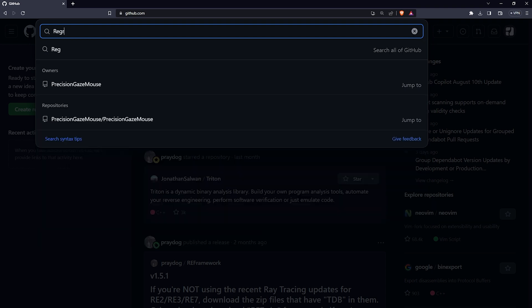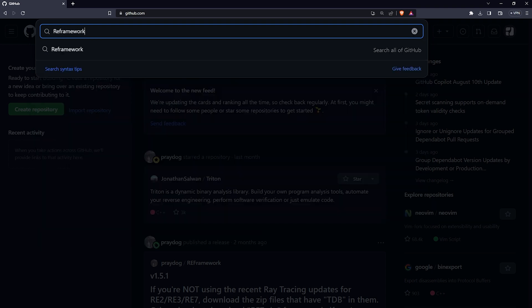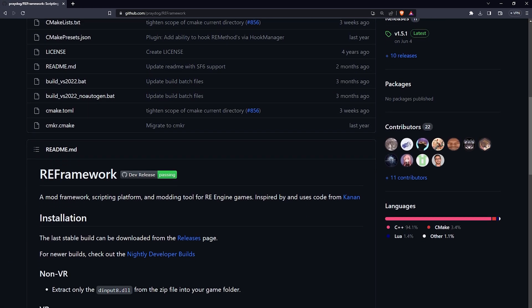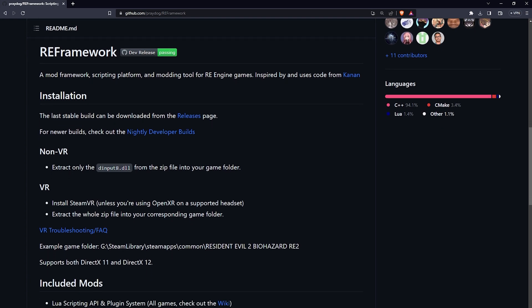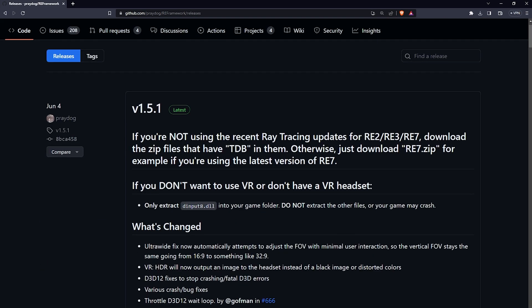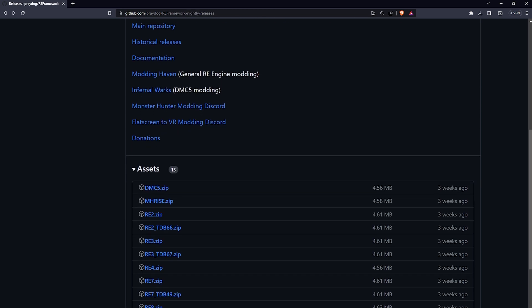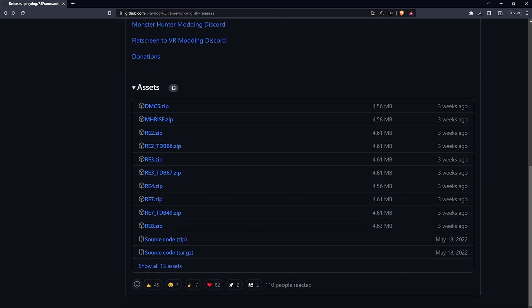The next modder we want to showcase is PrayDog and his REFramework platform, featured on his GitHub page. We advise you to read the whole introduction written there. To download the mod, click on Releases, scroll down and click on newer builds. Scroll down and you will find the individual files needed to play specific games. In this tutorial, we will mod Resident Evil Village.